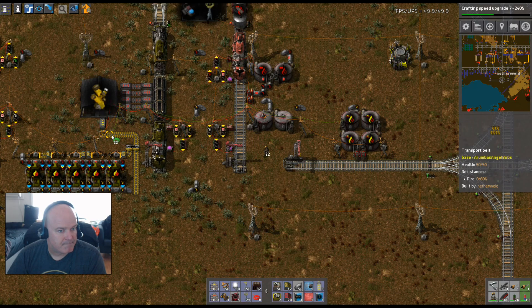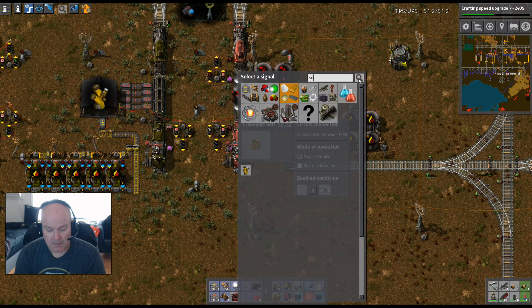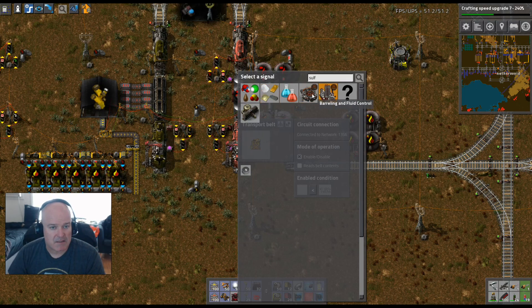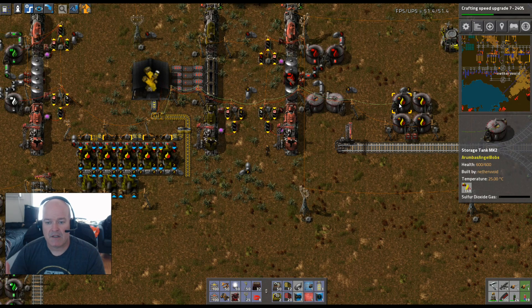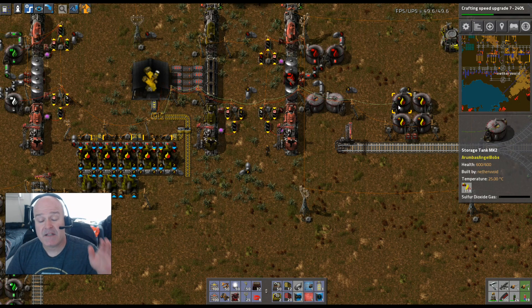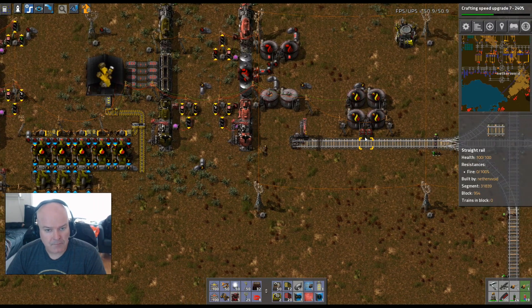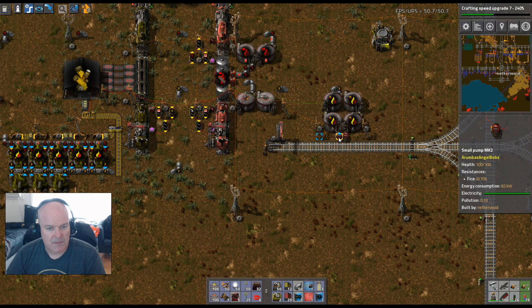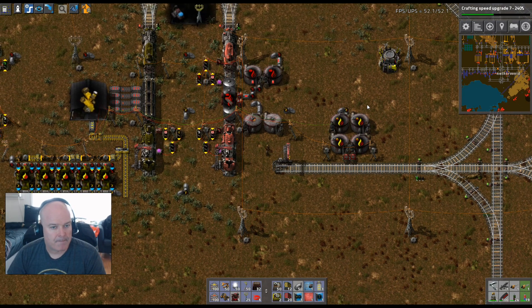We're daisy chaining this. When this thing is less than 1,500 — I want to make sure we have plenty of space for that waste sulfur dioxide. Right now it's at three, way lower than 1,500, which means at minimum we're going to keep 6,000 sulfur dioxide on hand. That's good. We'll also check these inserters — they're input not output, so they don't care.